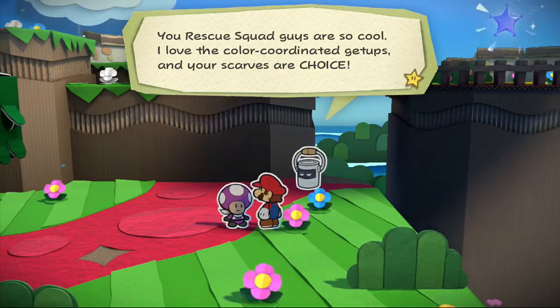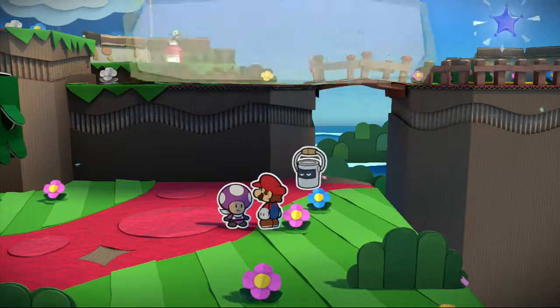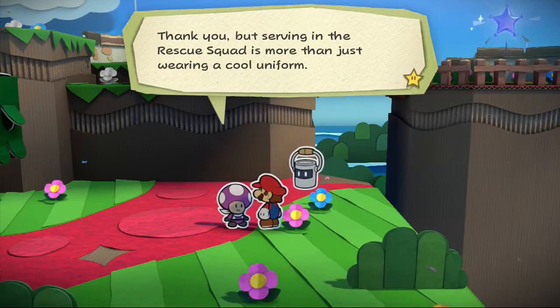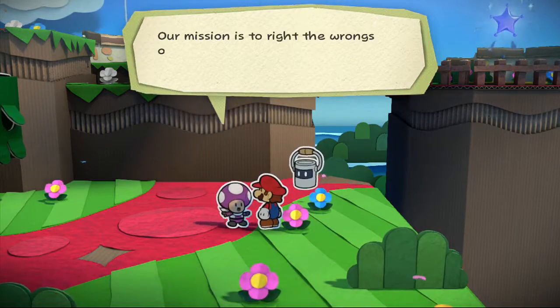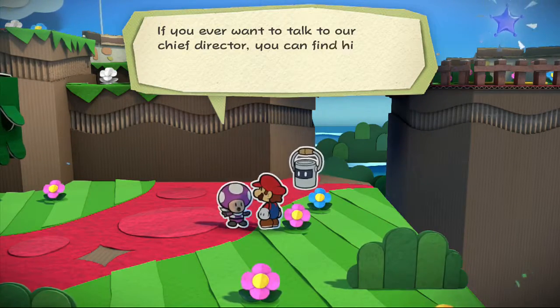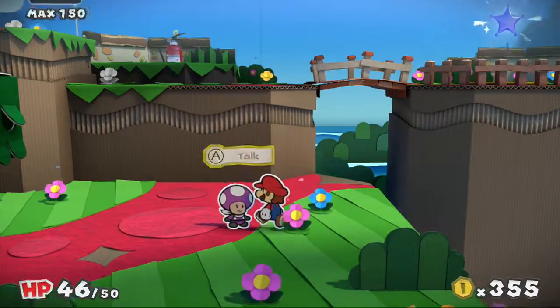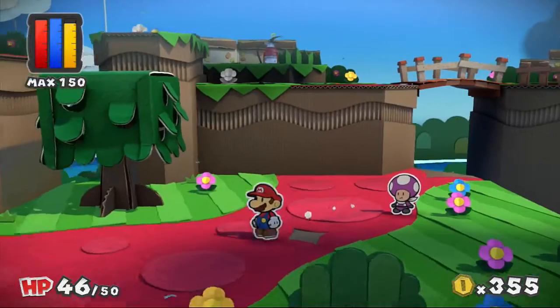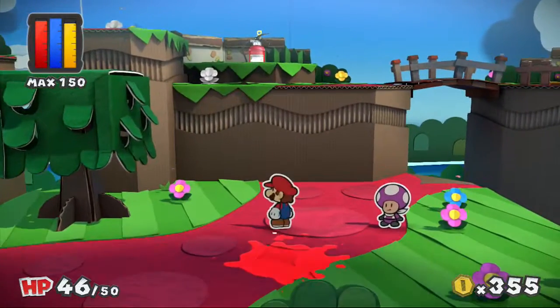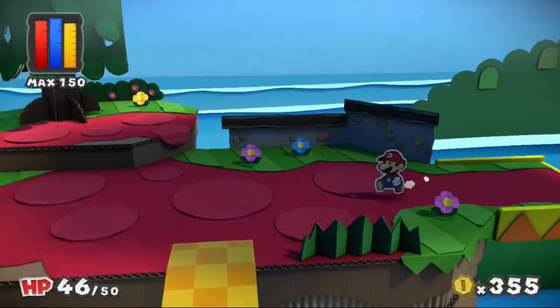You rescue squad guys — it's so cool! I love the color coordination and your scarves are choice. Another toad responds: 'Thank you, but serving in the rescue squad is more than just wearing a cool uniform. Our mission is to right the wrongs of this world, to stamp out injustice wherever it festers. If you ever want to talk to our chief director, you can find him at rescue squad HQ in Port Prisma's yellow district.' So I need to find the squaddies and bring them back — I enjoy the idea.